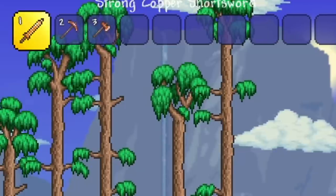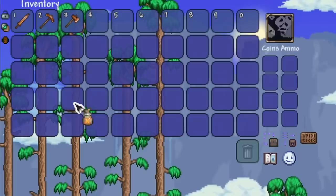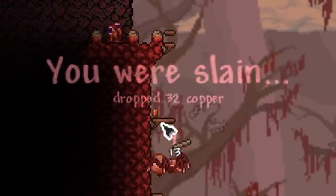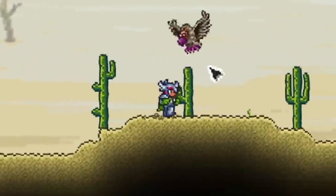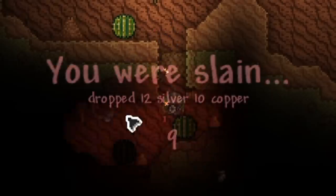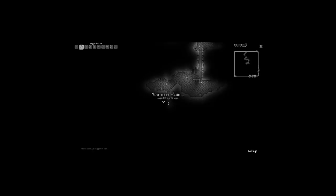I spawned in with a copper shortsword. I opened up a little starter bag, got myself some platinum armor, and then went to the left, found a corruption biome, and died. I chopped down some trees, then went over to the right side of the world, found myself a desert pyramid. I love pyramids, you know why? Because it reminds me of Egypt. I ended up dying in the desert to a cactus, just like how my dog did in real life.